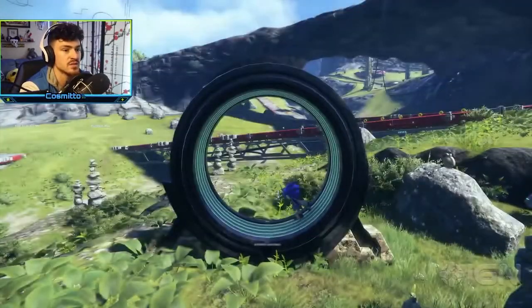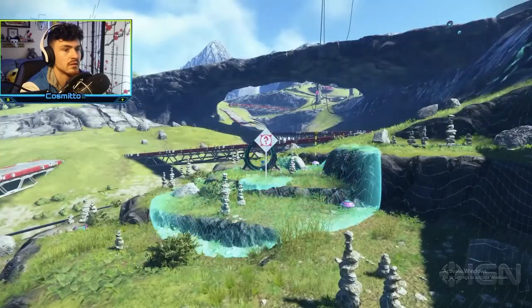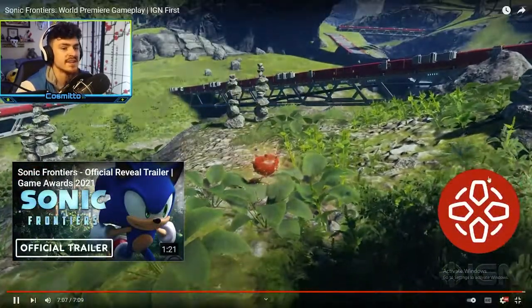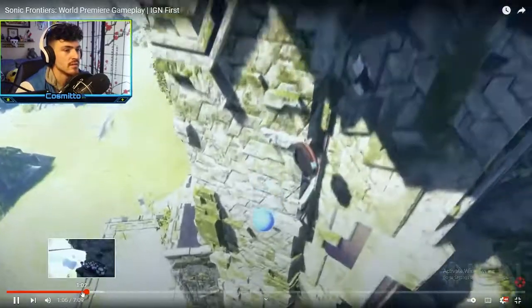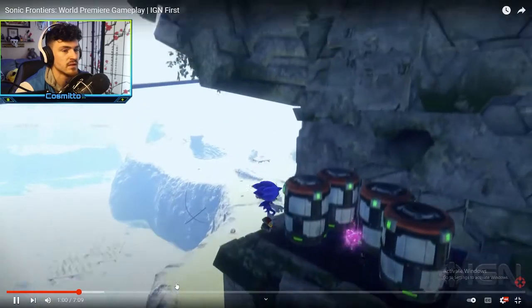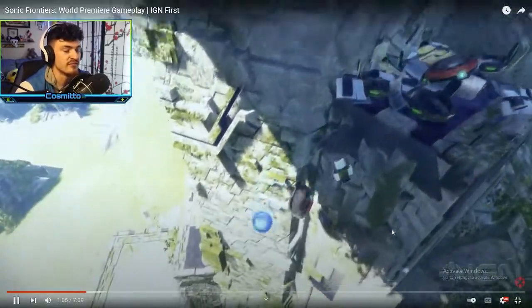Those have to be like upgrade abilities or something. I want to know what this is — this has to be like a fast travel station because it shows him running. The punching — it looks like you can actually throw hands. In this section right here, he just throws a punch. Boom! You could throw hands, and that shows it. So there are some fighting mechanics.